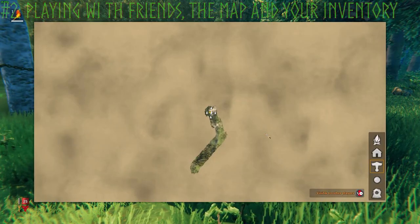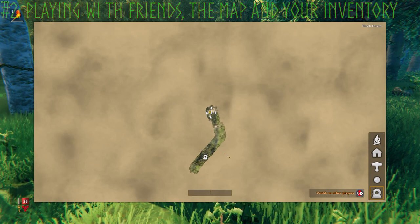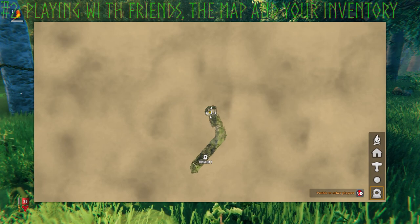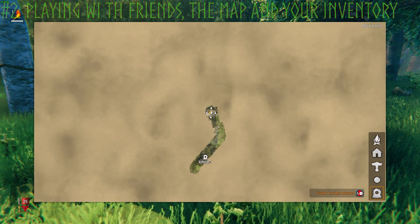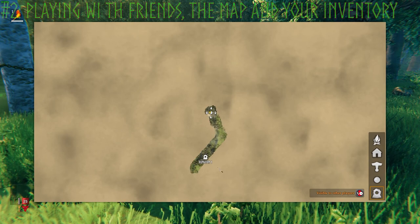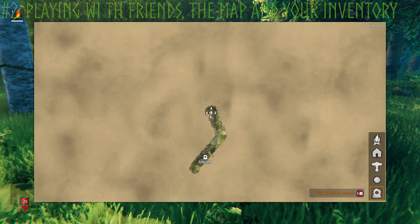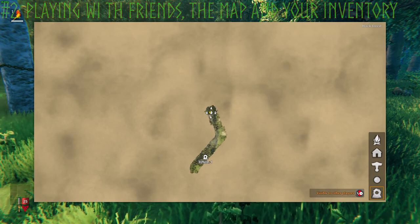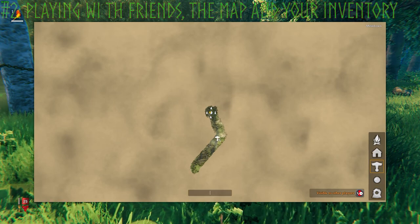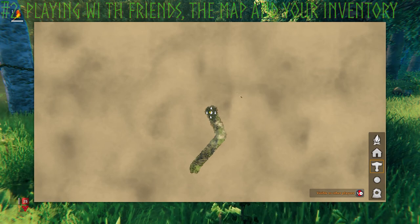If you want to mark a dungeon or something, go into the map and double-click to place a marker — for example, 'Dungeon One.' Make sure that if you find a dungeon, you let your friends know where it is and have them mark it for themselves, because these map markers are only shown to you and not to your friends. Share the location verbally so they can mark it themselves.